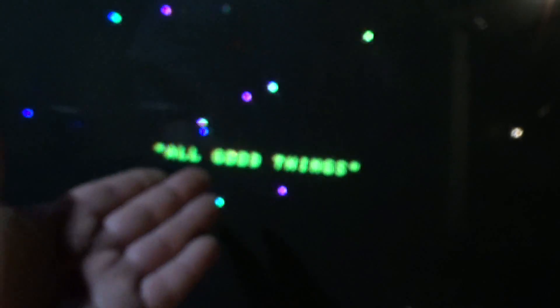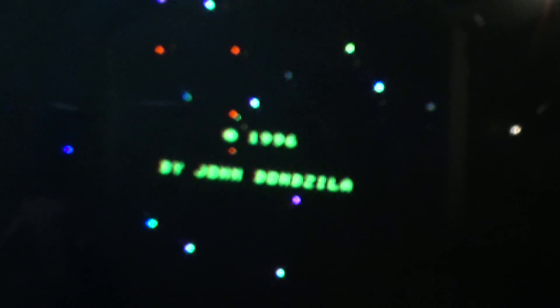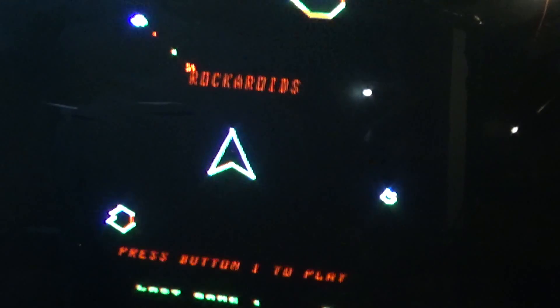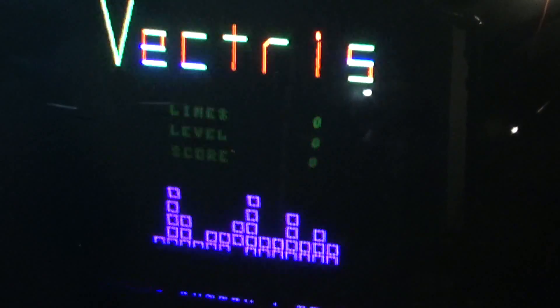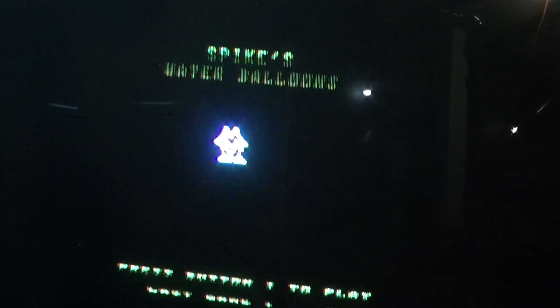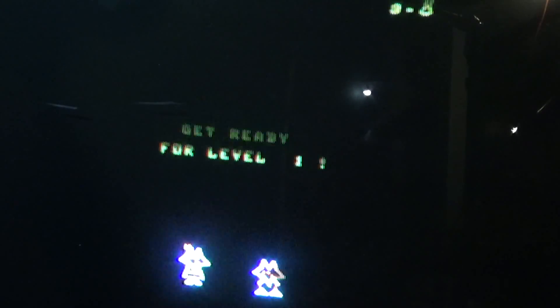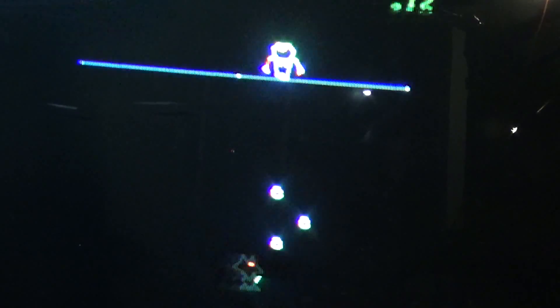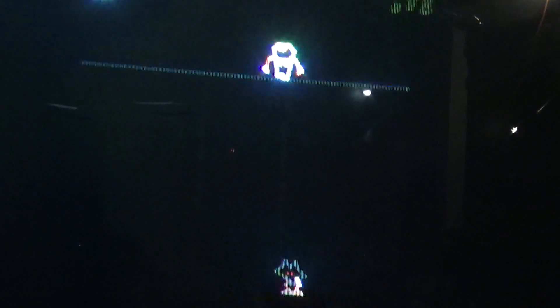This is called All Good Things — look at all the multi-colored stars, isn't that awesome? That's in yellow. Rockaroids, more invaders, Tetris, spikes, water balloons. I don't even know if I played this one yet. Oh, it's Avalanche — there's another game. Yeah, what else can we play here? Check out Starhawk.